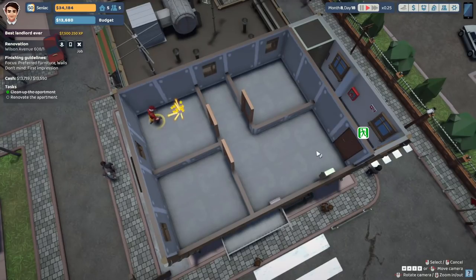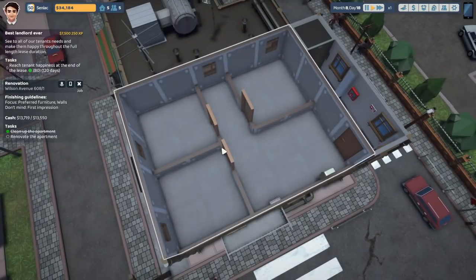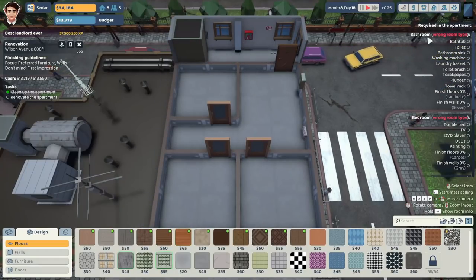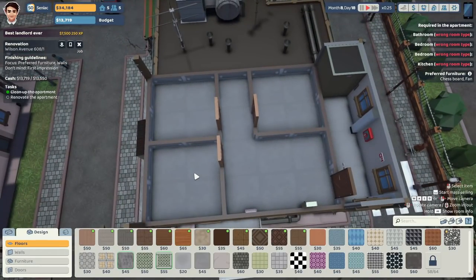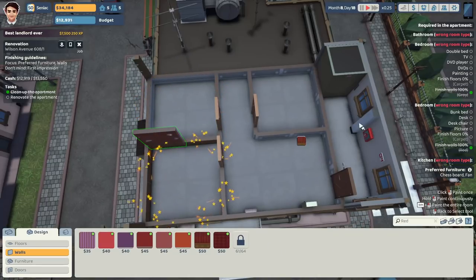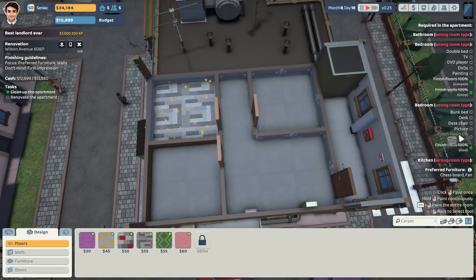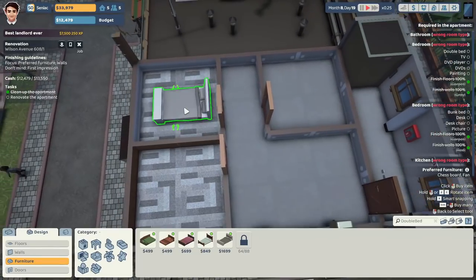We'll start from scratch. It's an apartment — is it three bedrooms? Bathroom, bedroom, bedroom, kitchen. We'll start with the two bedrooms. One wants grey walls, one wants red walls. Both can have grey carpets. Double bed in one. The other wants a bunk bed. They want a TV and DVD player in this one.